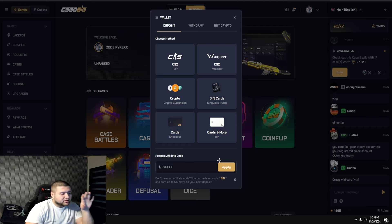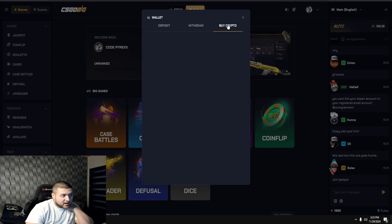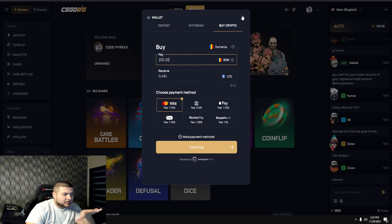Here you have all the deposit methods — you have credit cards, you have cryptocurrency, you have CS2 skins. Same for the withdraw, you can withdraw through crypto or CS2 skins, and you can just buy crypto directly from here through this method. That is pretty insane.